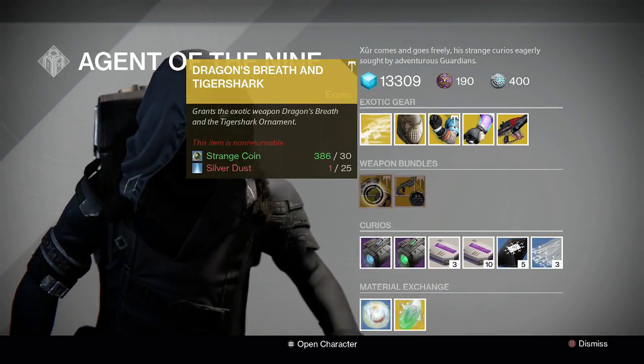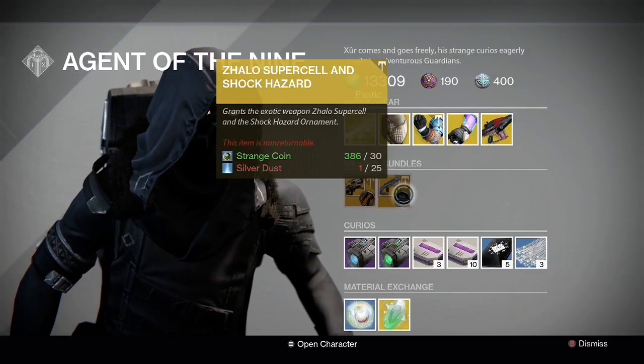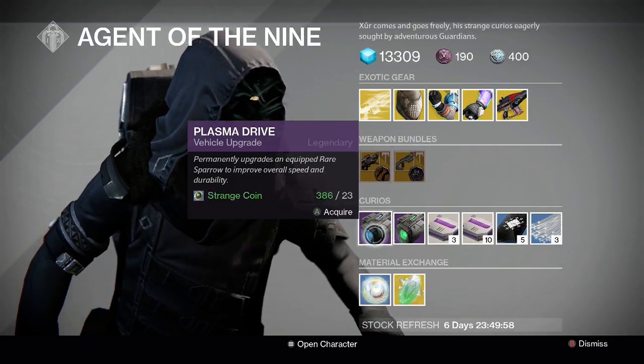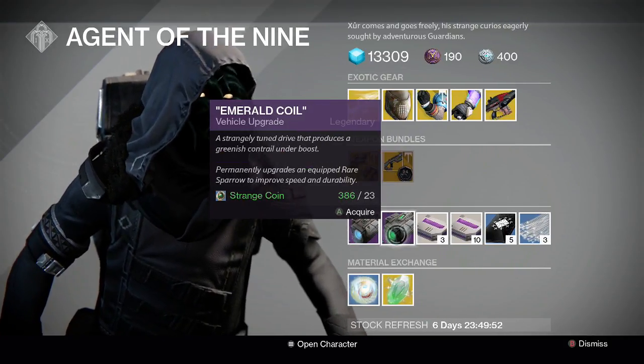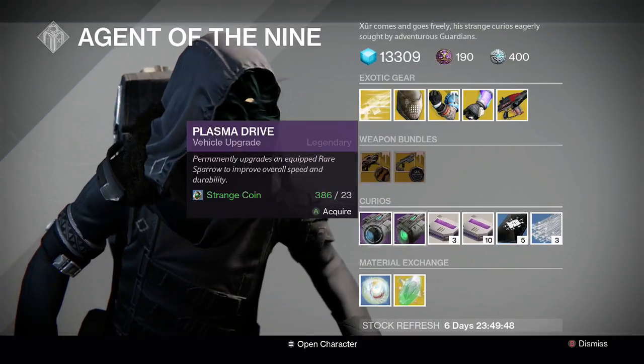The weapon bundles this week are Dragon's Breath and Tiger Shark, or Zalo and Shock Hazard — nothing special there, although Tiger Shark isn't too bad on that Dragon's Breath. The Curiosities this week: Plasma Drive or Emerald Coil give you blue and green booster trails behind your upgraded Sparrow, respectively.